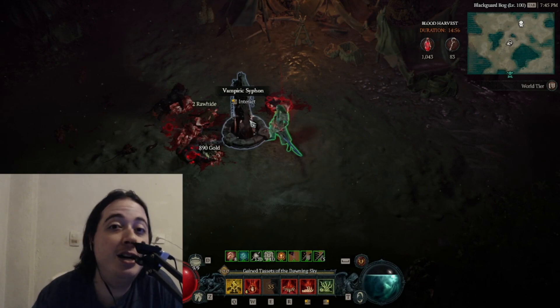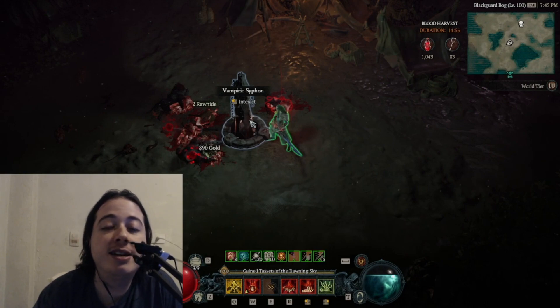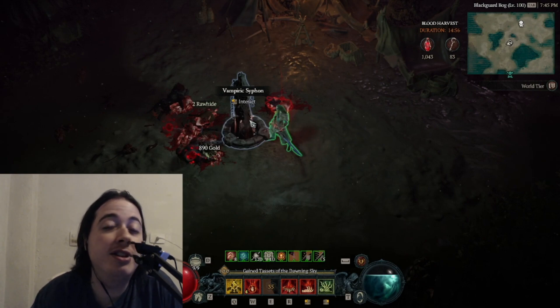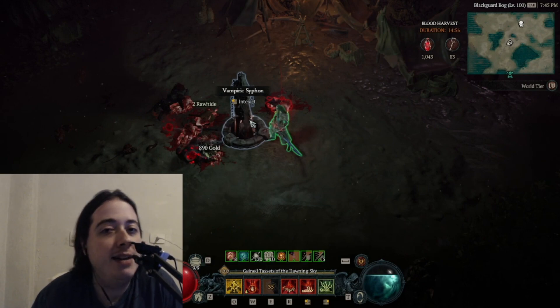You have to stay within the circle, and the longer you stay the more rewarding it gets — but also the harder it gets. Not only do elite vampires start to spawn, but you also start to take a lot of damage over time. This damage can reach maybe 10% of your HP per second or even more. It's really tough if you don't have a way to sustain your life, so this only works if you have a build that has many ways to mitigate the damage over time, either through lifesteal or vampiric powers.